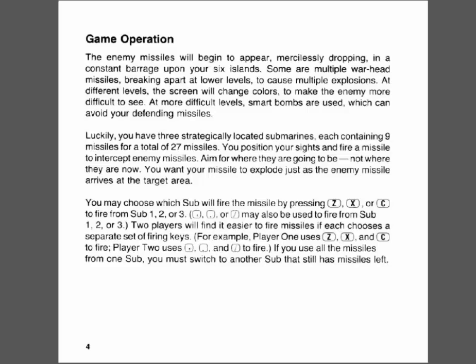Game operation: missiles will appear and you kill them using Z, X, C, or B. Each submarine contains nine missiles for a total of 27 missiles. That's kind of an important thing because the missiles come in from certain sides. Firing missiles from your sub on the left at missiles coming in from the left is more efficient — you can get to them quicker. But if you run out of missiles, that's kind of a problem.